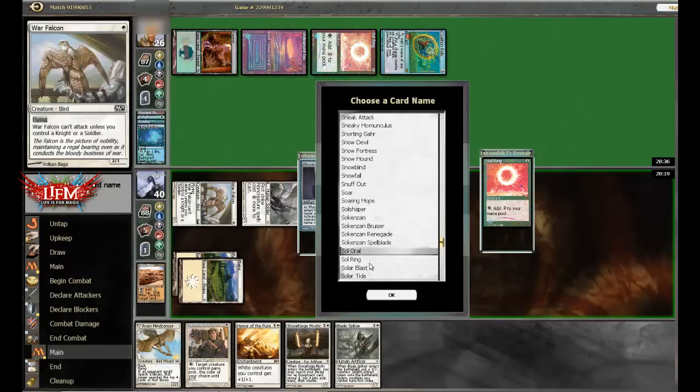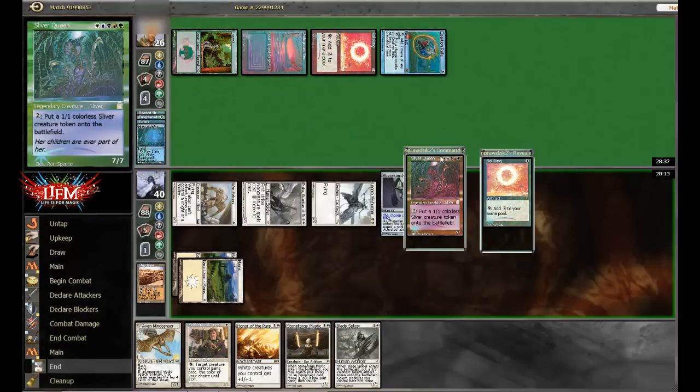Debatable naming Coalition Relic here — could be good because that'll keep him off some colored mana, but I think just taking him down and keeping him off the two-mana is probably our best bet.